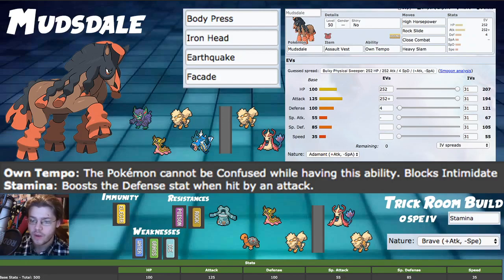Mudsdale has access to two really amazing abilities. The first is Own Tempo, which means it cannot be confused and also blocks Intimidate. Blocking Intimidate is very powerful on a physically offensive Pokemon in a format that has multiple very good Intimidate users — looking at you, Landorus. The second reason Own Tempo is good is because we have Prankster Grimsnarl here with Swagger.